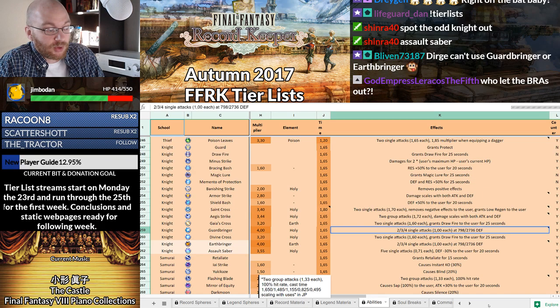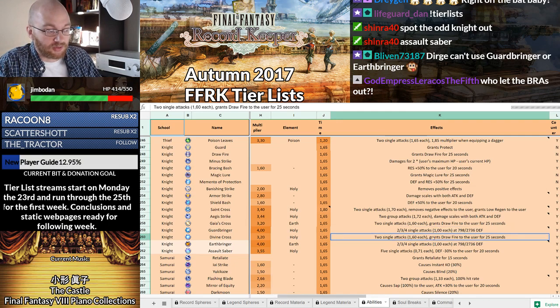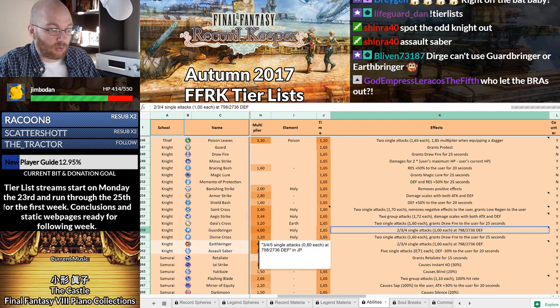Assault Saber is 5 single attacks of 3.55. What you're doing is you're sacrificing .45 of your multiplier off of the Guardbringer by not having a defensive requirement, which is useful for some Knights. So it's a war between those two as a high-damage ability, with Divine Cross as kind of the equalizer where you can give yourself Draw Fire — that's plus 100% defense — to help meet that requirement.